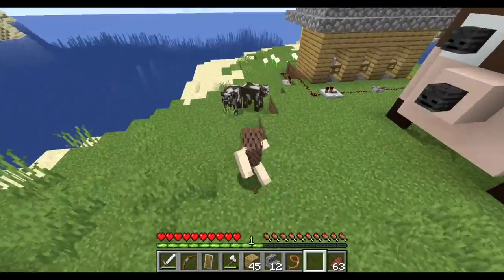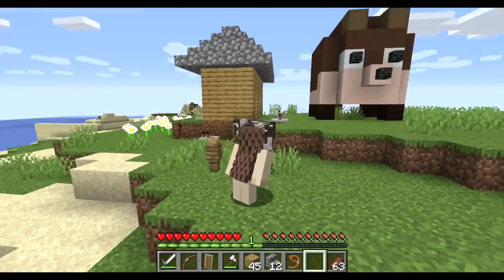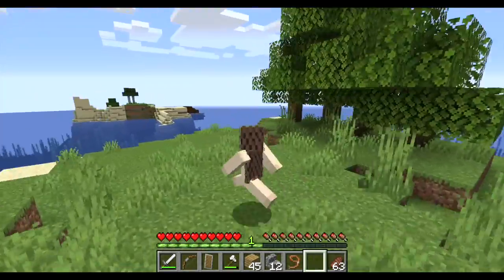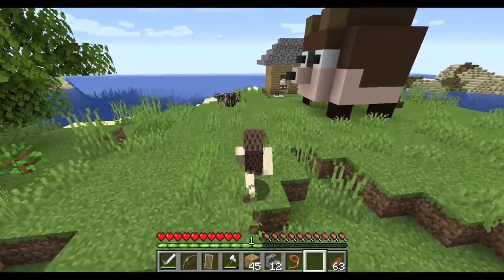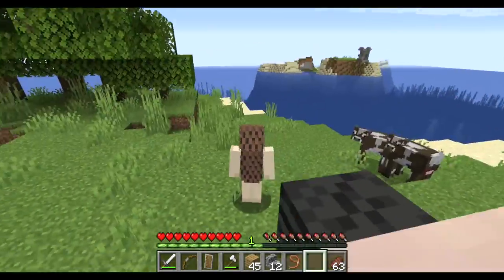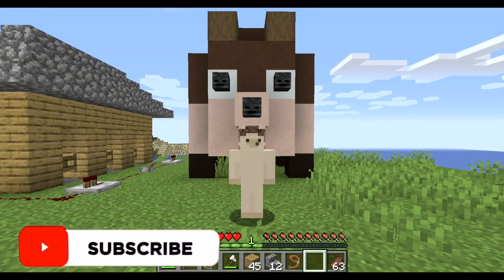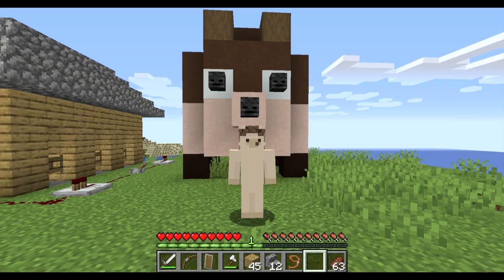Eventually we could find some villagers and make a little villager farm. But then we've got these two mischievous little cows — I don't know what we're gonna do with them, they can just stay here for now. I would start making the chicken coop but I think I'm gonna end the episode here. Hope you guys enjoyed this video — see you guys next time, bye!